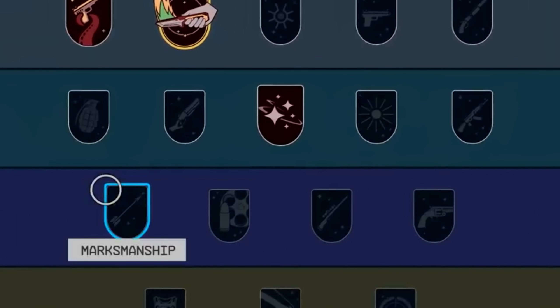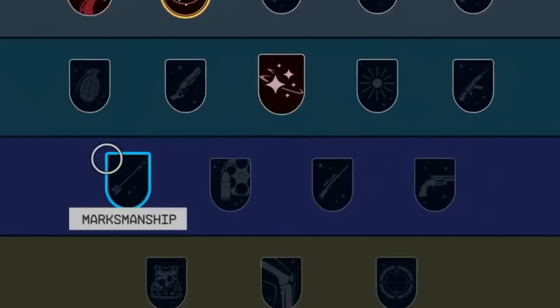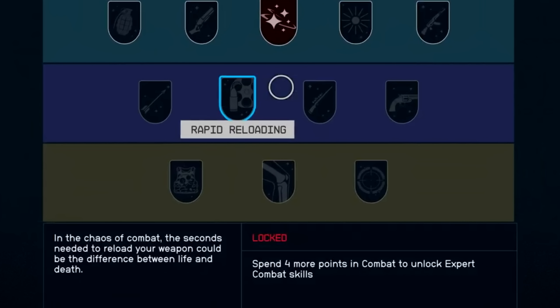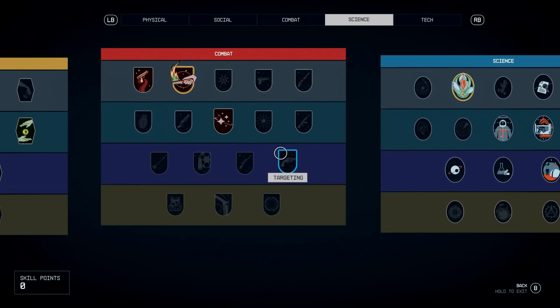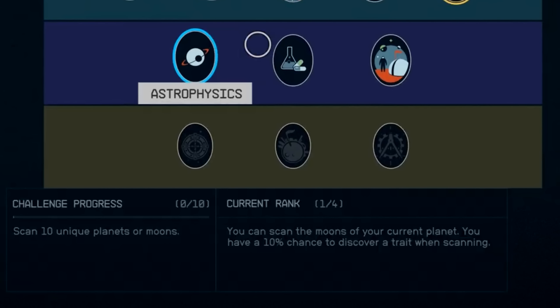Under combat skills there are separate trees for shotguns, assault rifles, pistols, and lasers. Rapid Reloading says seconds needed to reload could be the difference between life and death, suggesting it speeds up reload times. Targeting sounds like an accuracy-related stat which, combined with certain weapons, could give laser-focused accuracy. Astrophysics requires scanning 10 unique planets or moons to rank up, and at rank one gives a 10% chance of discovering a trait when scanning.